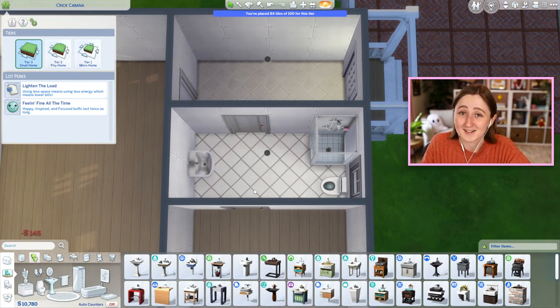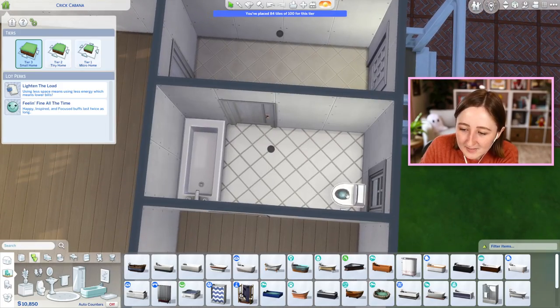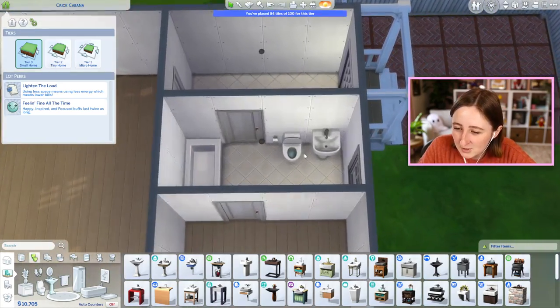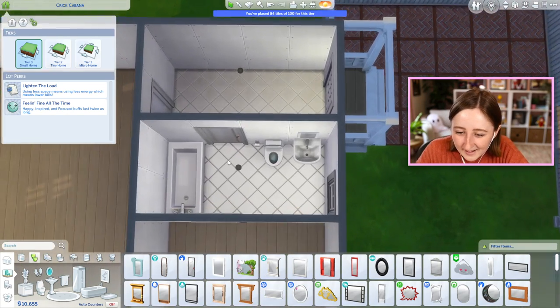This does look bad. Maybe I could use a tub. I guess I just like the idea of something taking up a little bit more space, and I wonder if we could do the sink and toilet here on this wall. Does that feel like it maybe uses the big area better? I can't really tell.